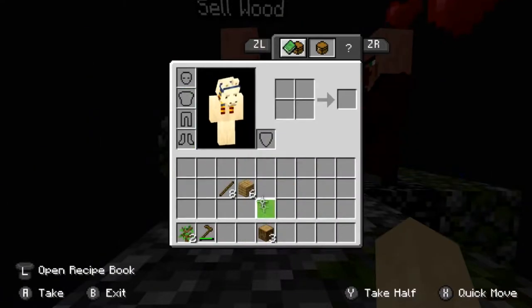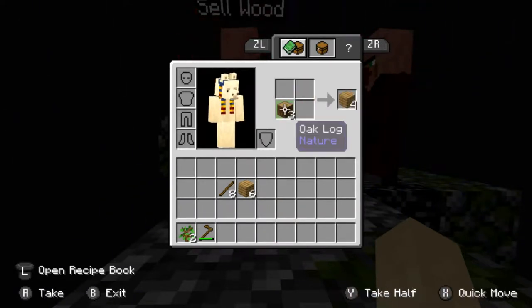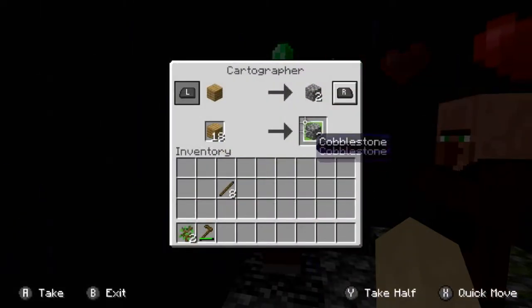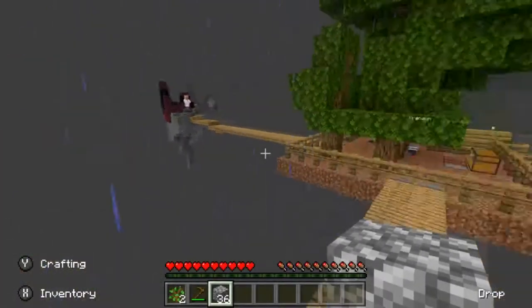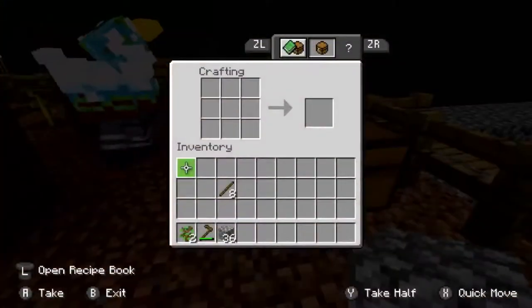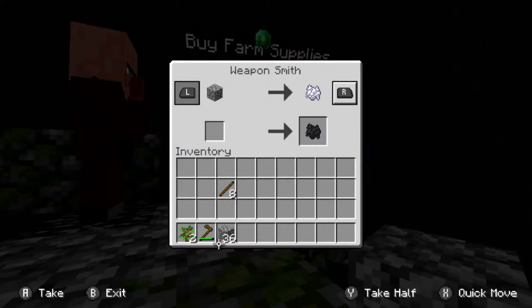Why does my recipe book just keep popping up automatically? It depends whether you open it from hitting X or whether you open it from a crafting table. You have to change them individually because it's technically two separate menus - it's either the 2x2 grid or the 3x3 grid. Well, that is stupid.